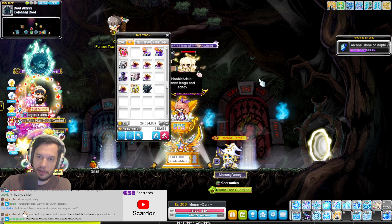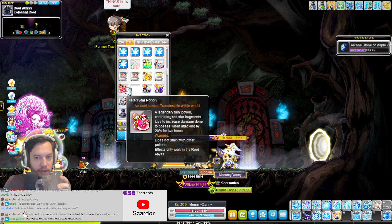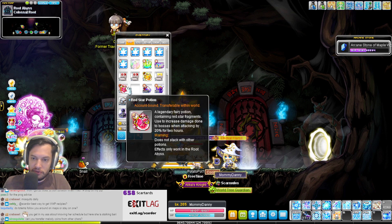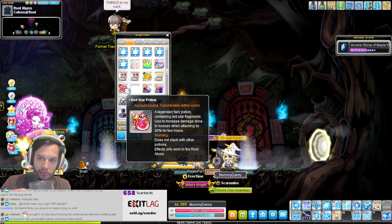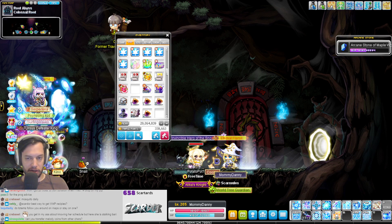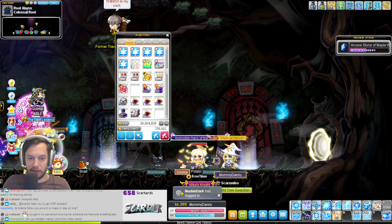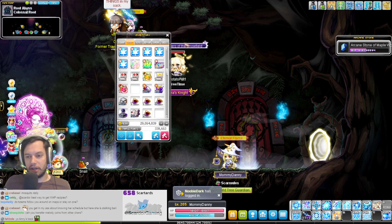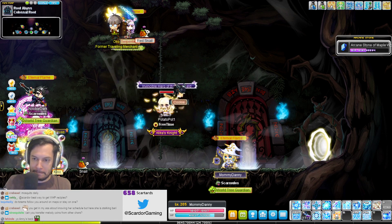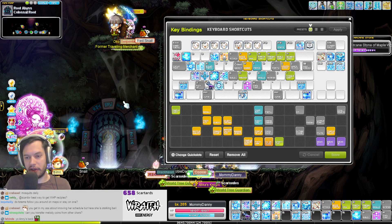Okay, you have everything you need. Two things: Feather Float, and the other thing — do you have Impale on a button? Yeah. When you're comfortable with a boss you don't necessarily have to Impale, but you have to Resonance Rush and keep building your stacks. 10 IED and 10 Final Damage with two stacks up — you need to keep those up. It's only 30 seconds but you need to use them. I'll just yell 'stacks' every now and then.